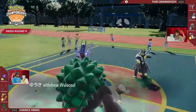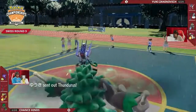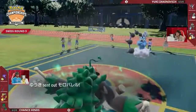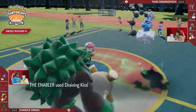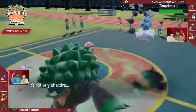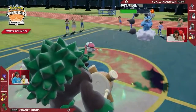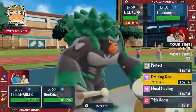Thundurus probably doesn't have much damage output here, but Amoongus is the thing that's very difficult to deal with — neither of Yuki's Pokémon have a lot of damage output against it. Amoongus also has Sludge Bomb to go on the offensive. It's a double switch on Yuki's side: Thundurus and Amoongus take the field, and Regenerator ability is so important for healing back after switching out. Draining Kiss doesn't do anything, but a Grassy Glide connects into the Thundurus slot — not very effective — as the rain stops.